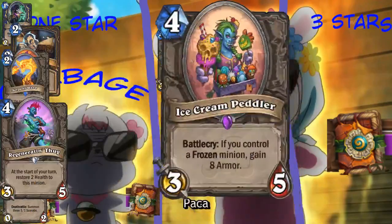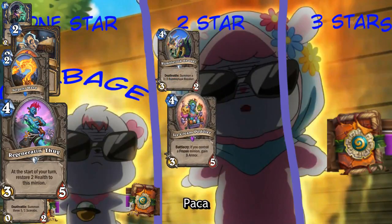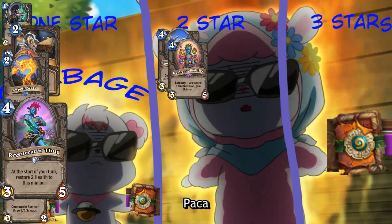Here's an epic neutral card - four-drop, 3-5. Ice Cream Peddler. Control a frozen minion, gain eight armor. Now, this isn't an elemental, but it does have synergy with the frozen crusher elemental. Yeah, but you have to attack with that, and that's like an eight-mana card. So this is like a ten-mana - turn nine play. That's a four-mana 3-5 which isn't that bad. It has some potential elemental synergy - I would put that two stars. And it gains armor instead of healing, which is actually better in almost every case.